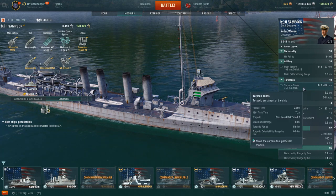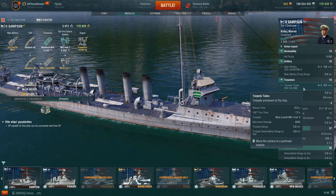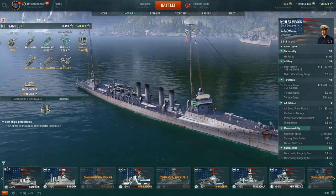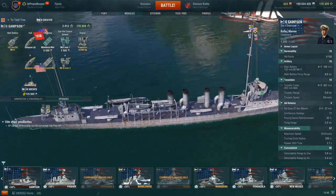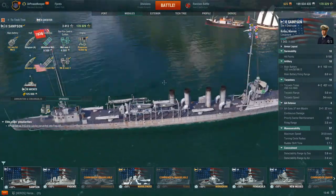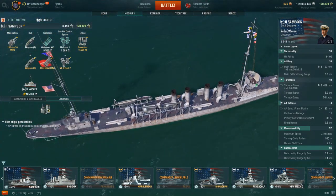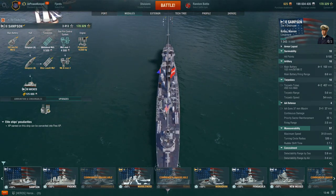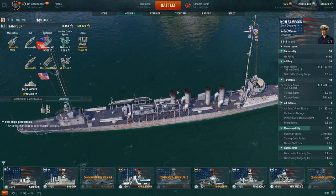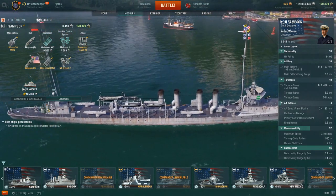Torpedo tubes: she has four dual 457-millimeter — I believe that's 21-inch — torpedo tubes. They have a 5-kilometer range, 54-knot speed, and they do 6,033 damage. What's interesting about Samson and some of the other lower-tier U.S. destroyers is the torpedo configuration. She has two torpedo tube sets on each side, so she can put four torpedoes out on the left side and four torpedoes out on the right side — or port and starboard, for those who are triggered by saying left and right on a ship.